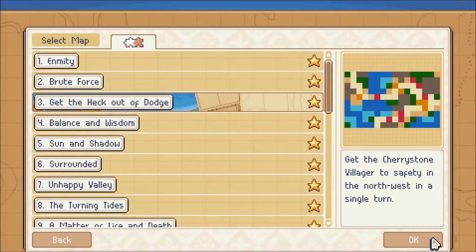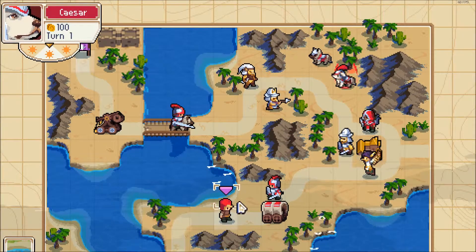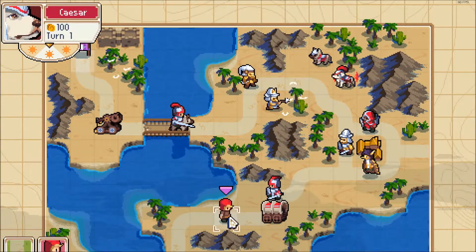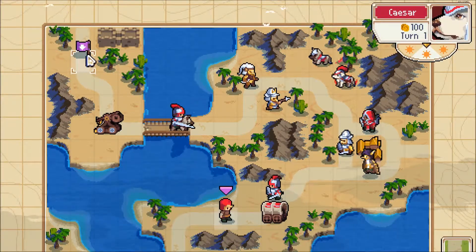Puzzle number three: Get the Heck Out of Dodge. For this puzzle, we are going to have a different win condition. We are not trying to kill the commander or the stronghold. We're actually just trying to get this villager up to the top left corner of the map.